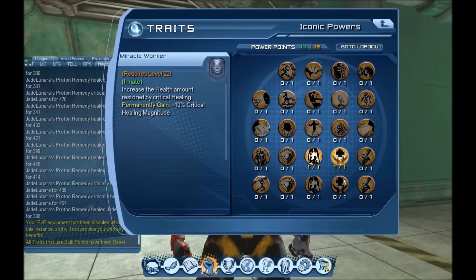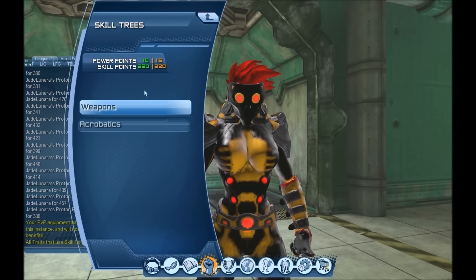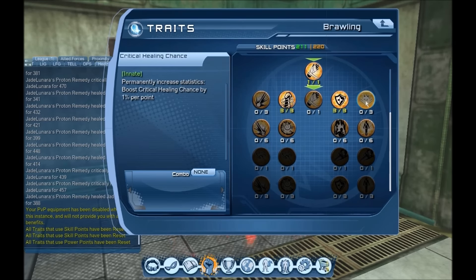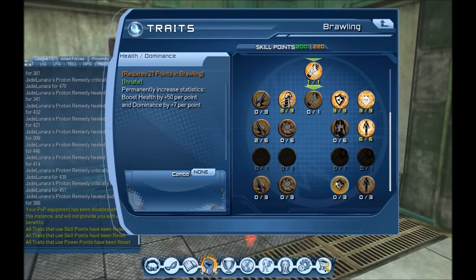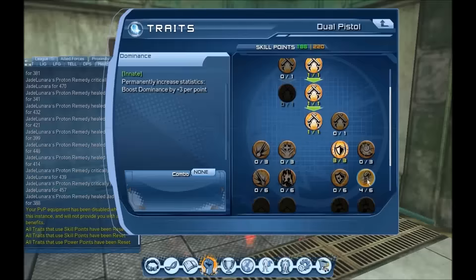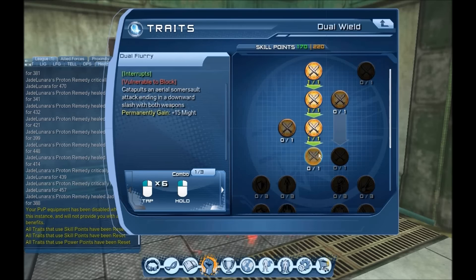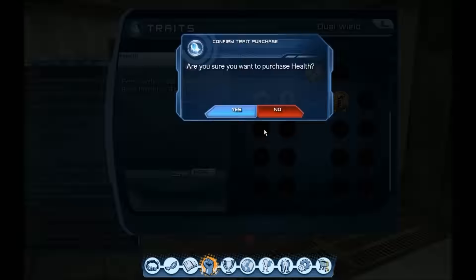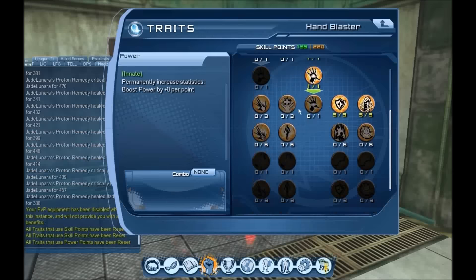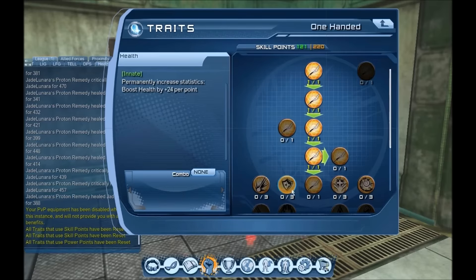We're speccing into restoration and crit heals, going into the iconic powers to get the crit heal magnitude percentage and the crit heal chance percentage — because with the loadout I'll show in the next video, you'll have enough power points left over to spec into that. Running through the trees the same way, I'll end up with the same dominance — 4,806 — but all leftover points go into crit heals and restoration. I have a feeling it's going to make a difference.